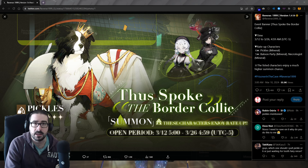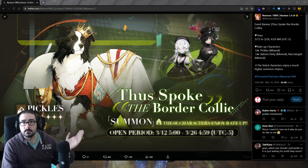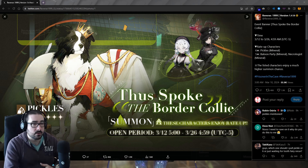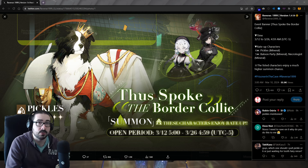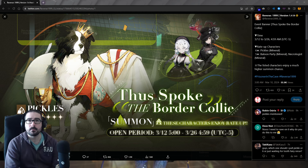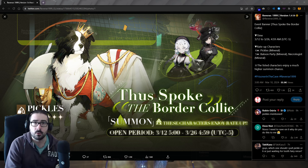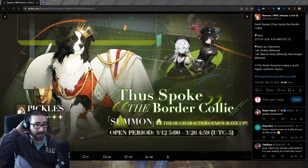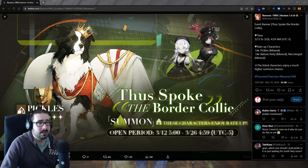If you have your Calabauna ready and your Mineral characters — coincidence? Pickles is also Mineral — you're going to have a really good team with Calabauna, Pickles, and Balloon Party, or Calabauna, Necrologist, Balloon Party, or whatever healer you want. That's why they made this banner, let's be honest.